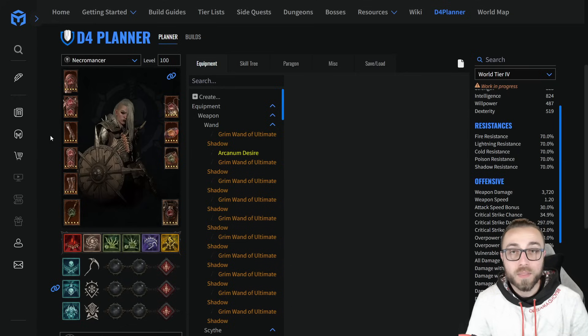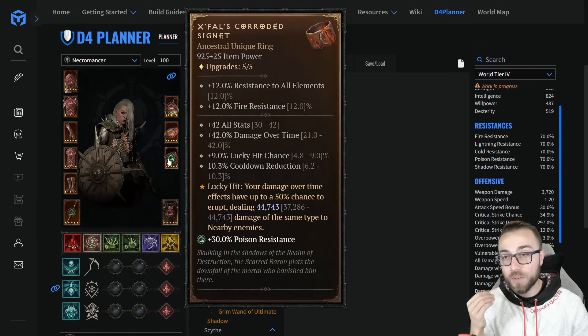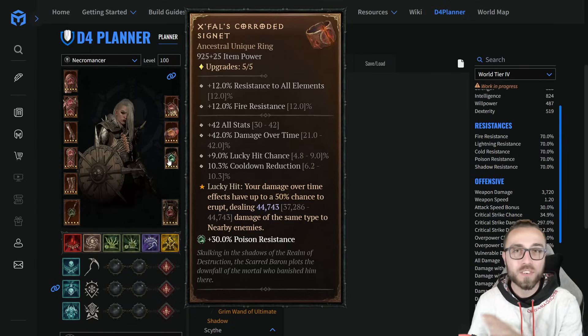Probably the biggest hurdle for the Infinimist Necromancer is maximizing its boss damage output. Luckily, with the addition of X-Falls Ring and being able to reprioritize for stagger, crit chance, and then crit damage, we have a really good tool. What we needed to do with the rest of the build is make sure that our damage reduction was up to snuff, that we had stacked as many contingency plans for damage as possible, and then any more nuanced changes for what the build is going to look like.